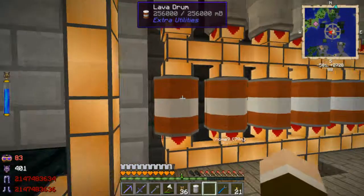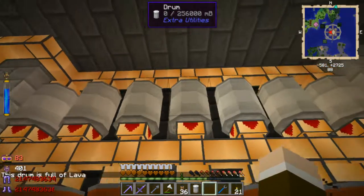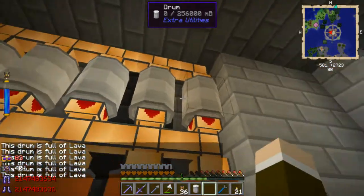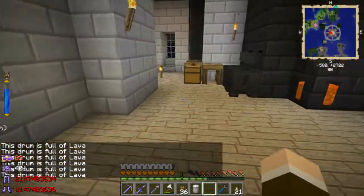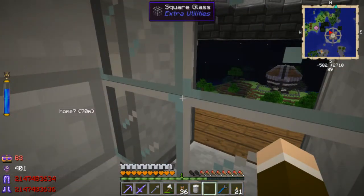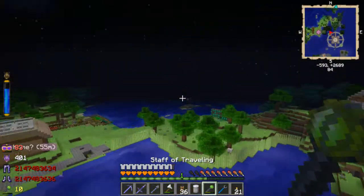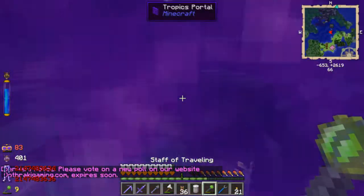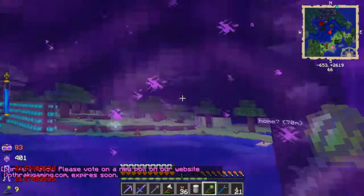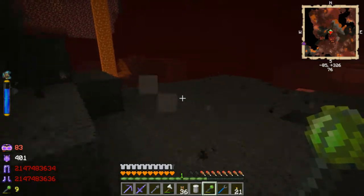Let's go check on things here. This is full but it's not showing full - still white for some reason. I think I'm going to go out and get my pump back since I don't really need it right now. I'm going to get my pump back and see just how much lava it actually pumped out there, because filling up 14 barrels with 256 buckets worth of lava each is going to drain a lot of area. Must have drained a huge area by now.